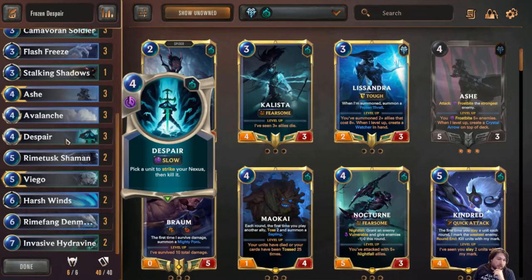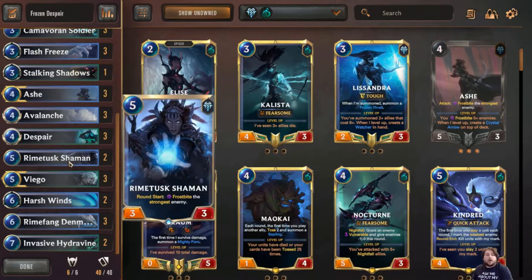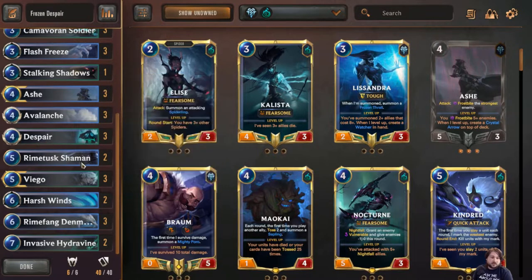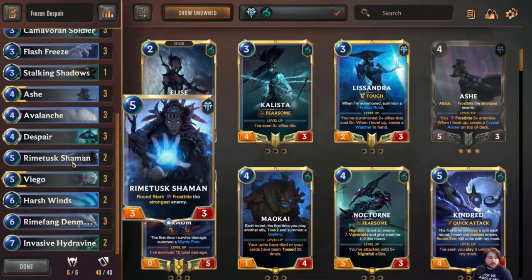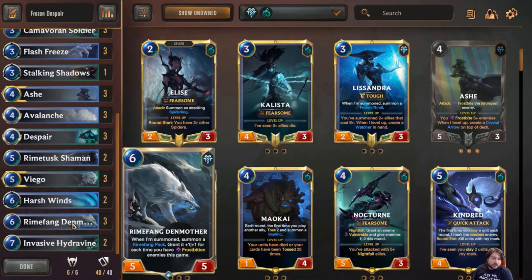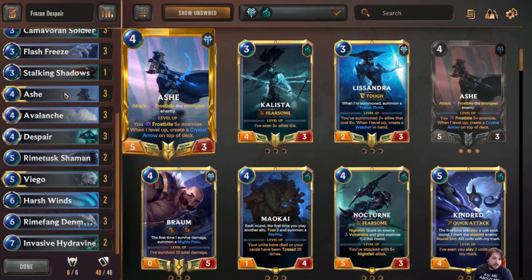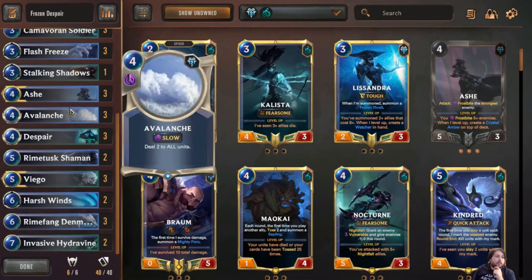We're running a three-of Despair package. This card is relatively fair removal if you're using it normally, but if you Frostbite a thing, it is remove a thing and take no damage in the process. Two Rhyme Tough Shamans, mostly because they will synergize with Despair and are a mana investment on a different turn, but they're also constantly making the Rhyme King Den Mothers more of a threat and constantly adding to our Ash count.